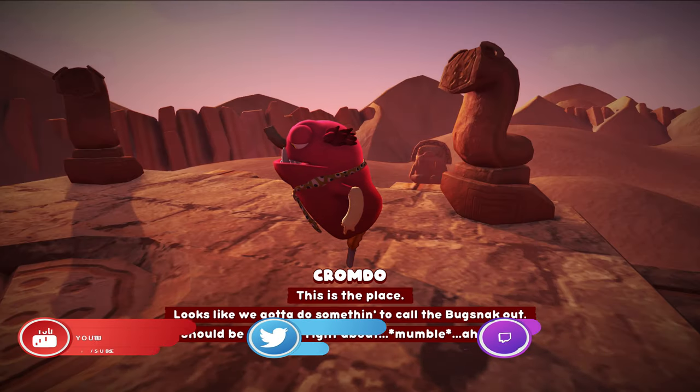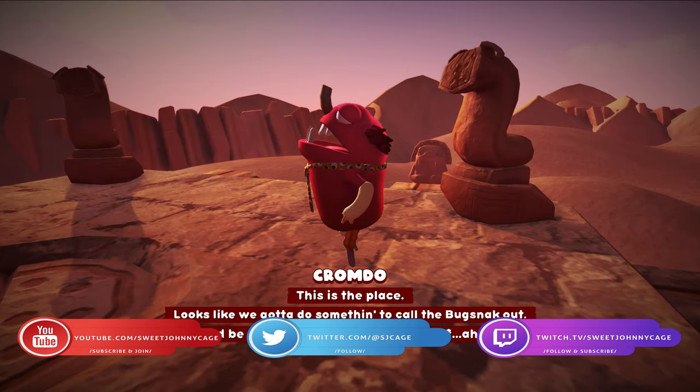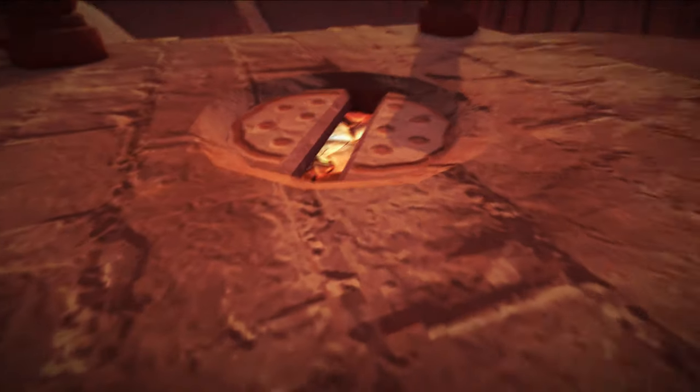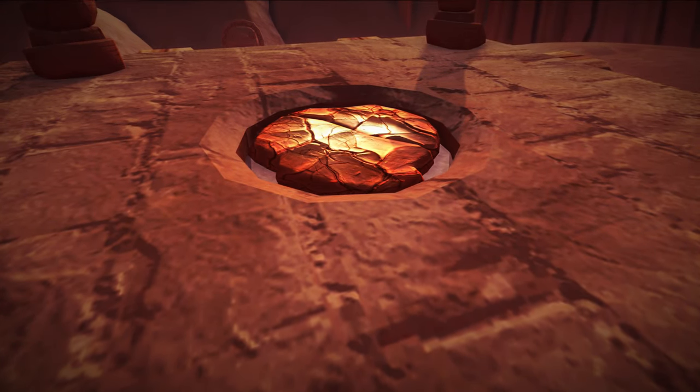Hey everyone, SweetJohnnyKH here, back with another guide for Bugsnax. This time I'm going to show you how to capture Mothsa Supreme. This is the first Bugsnax you see in the game — it crashes into your ship and causes you to crash on the island.